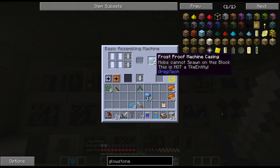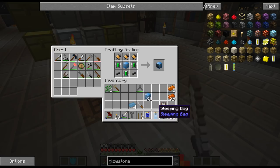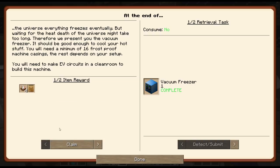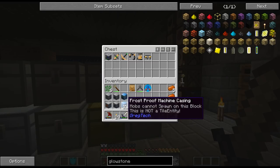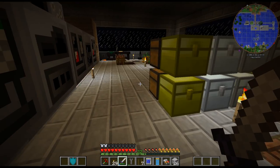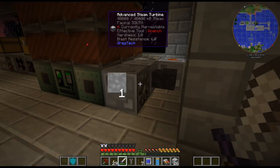All right, I've got the last of the frost-proof machine casings - so there is that one, and then the vacuum freezer is right there. That quest completes and gets me some food. This is actually a pretty easy multiblock - it was just a bunch of aluminum basically. Those were annoying but yeah, those aren't too bad anymore. I ended up doing an MV energy hatch until I get a little bit more HV infrastructure.